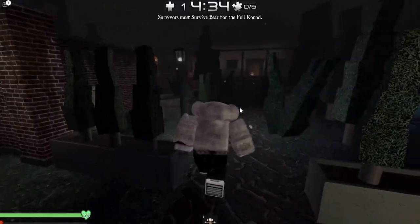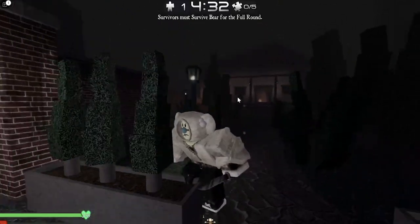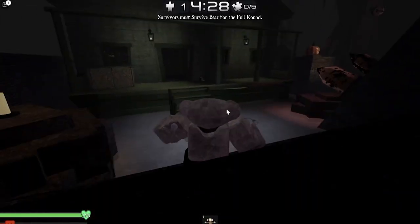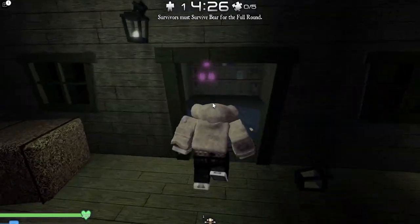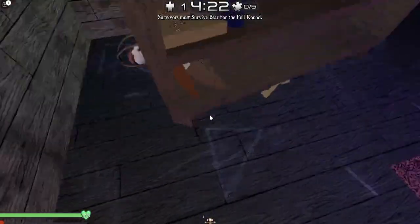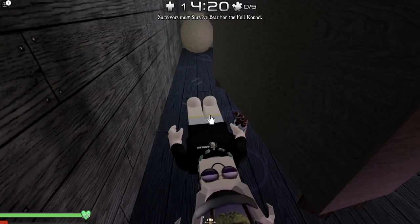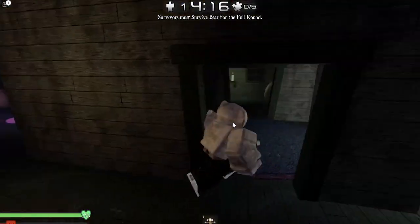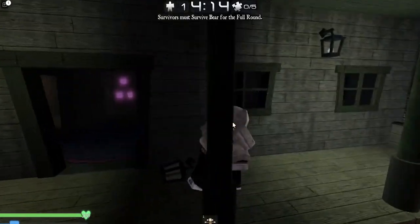From survivor spawn in front of the Yikes original house, go to this house in the cave, turn left, and right behind this bookcase there is a sneaky guy. There we go, we got him! We're getting closer and closer to finishing this badge.